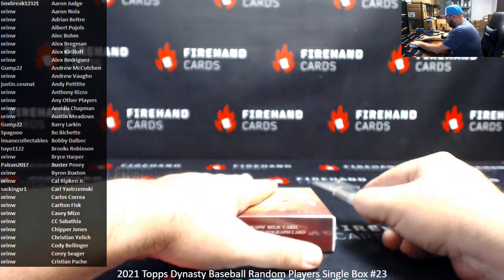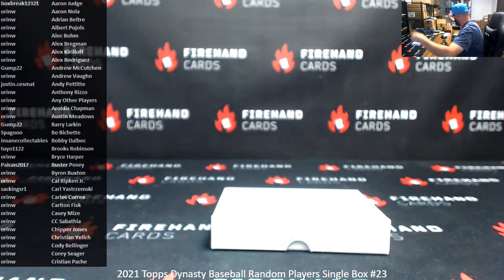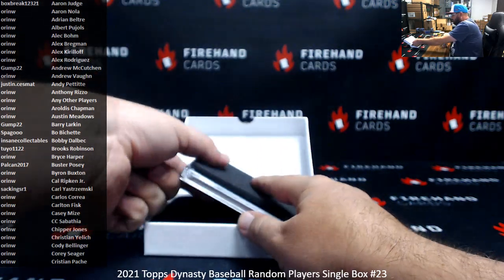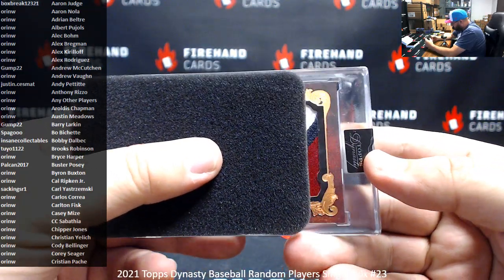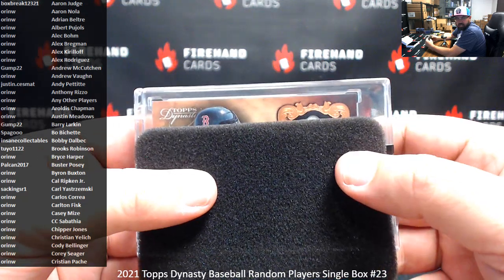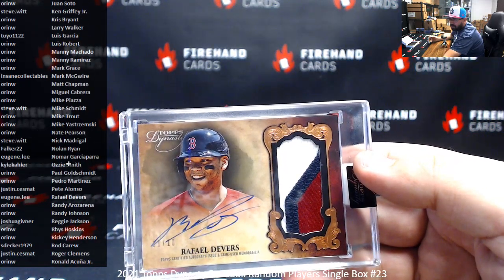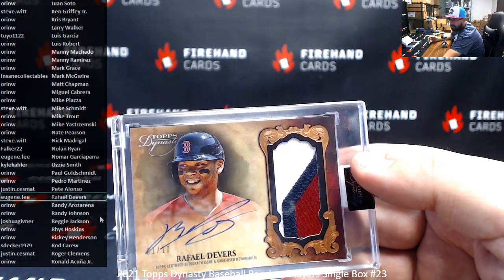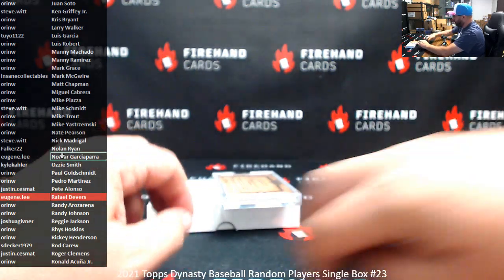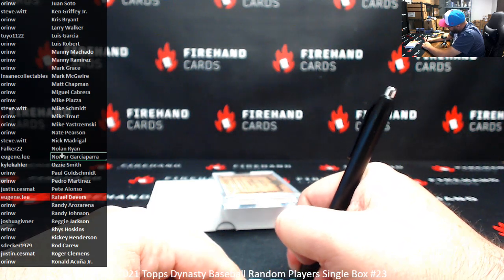All right, let's see what this box has. We got a live one this time, at least. Okay, maybe Braves, maybe Sox — it's the Sox. Rafael Devers, number one of ten. Eugene Lee gets this one. All right, and that's going to be the 2021 box for today. At least we got a live card — not yesterday, but Monday rather, our hit was a Cody Bellinger redemption. At least we have a live hit this time around.